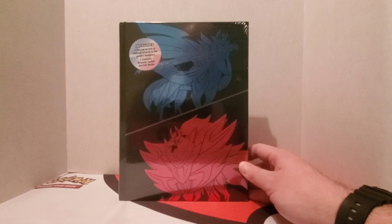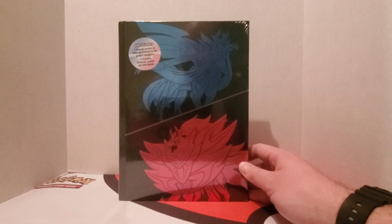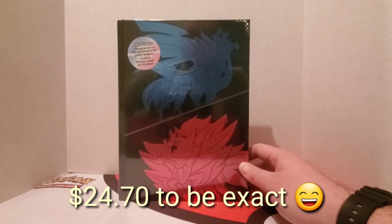Usually game guides don't come out until about a week after the game releases, which is kind of good because it gives you an opportunity to go through the game on your own, explore, and everything like that. This off of Amazon usually retails for about $48, but it's a lot cheaper on Amazon — I got this for around $27 or so.